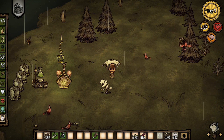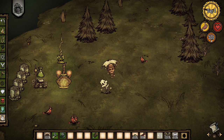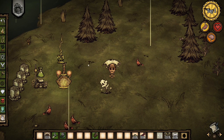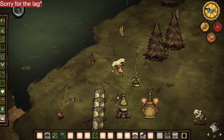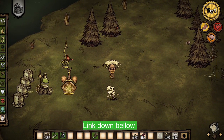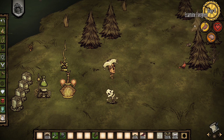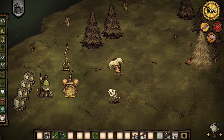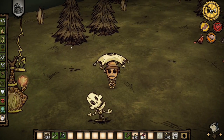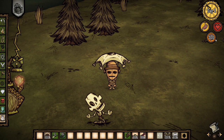Every time you eat a gear it will also give you a boost to health, hunger, and sanity. So let's say you were low on sanity — you eat a gear and it will give some sanity back, some hunger, and health back. In general, you can upgrade with 15 gears and get all your stats boosted up. After 15 you can no longer upgrade. This is what makes WX a really potent character — early on he might be a little weak, but the more you upgrade him the more you'll see his full potential.